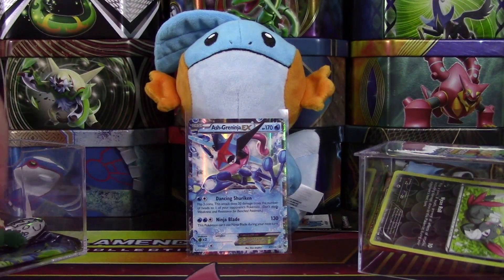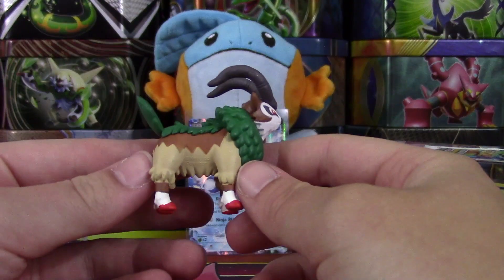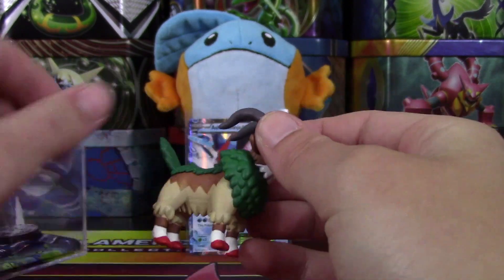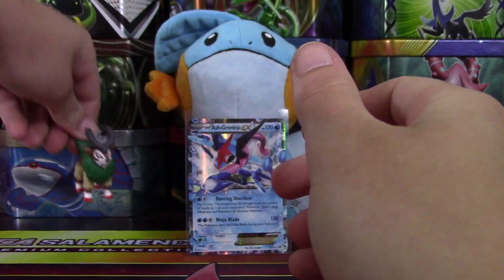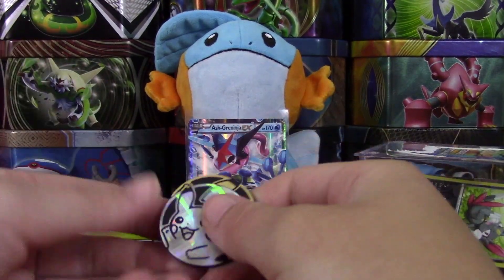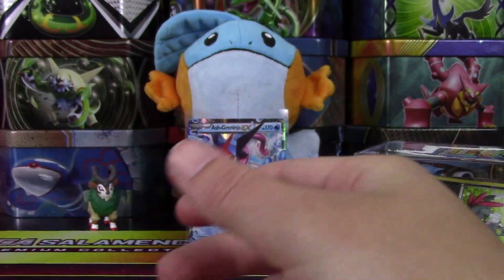Our figure is a Go-Goat. I have no clue where this figure comes from, but it's one I definitely didn't have, so I will take it. It's actually a pretty nice quality figure, so very nice. Here are our two coins — we have two Pikachu coins, so nothing too special with the coins.